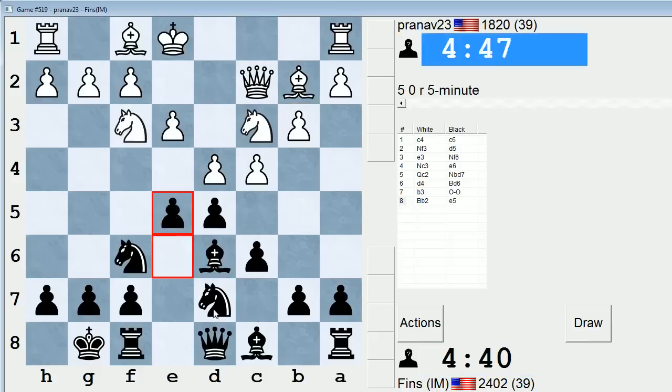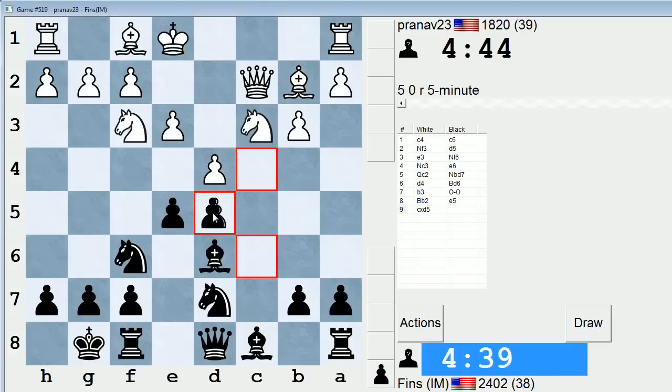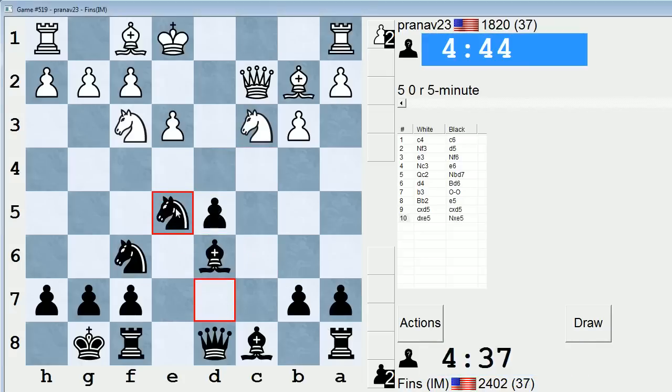Sometimes it leads to IQP positions where Black doesn't have a lot of play. But theoretically, this is supposed to be a pretty good way of playing for Black. So we'll try it.